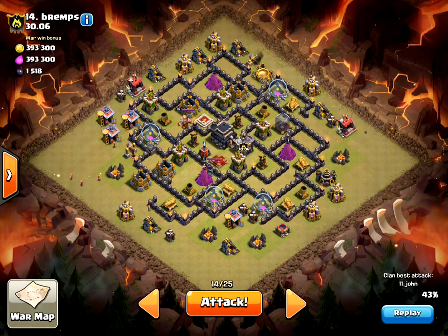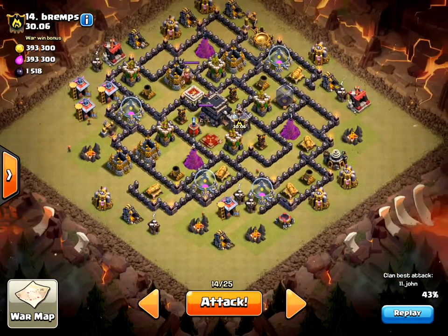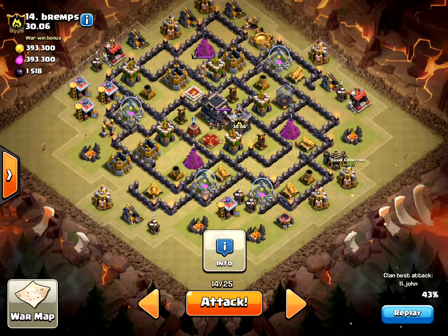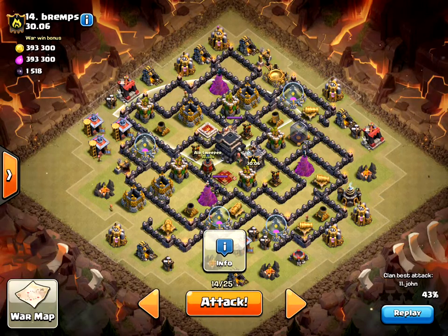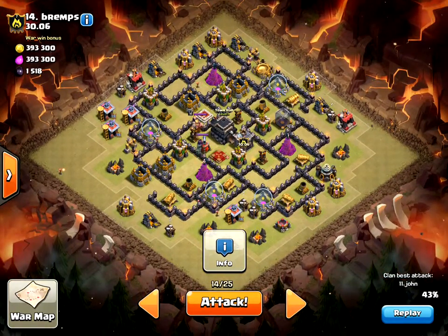Hey guys, welcome to another episode of Clash of Clans and hopefully another three-star attack. This is my first attack against a new clan called 30.06, which I believe is a bullet caliber. I'm going to be approaching with lava hound and drag loon from this side. The guy who went before me, John, got 43% and came in from the other side with dragons, going into the air sweeper, which I never think is a good idea. I'd rather come in from the back side.